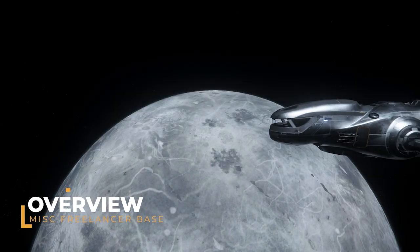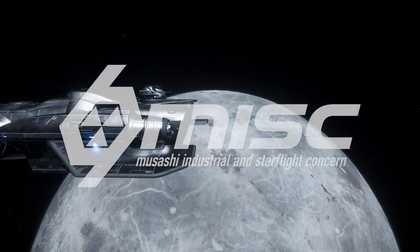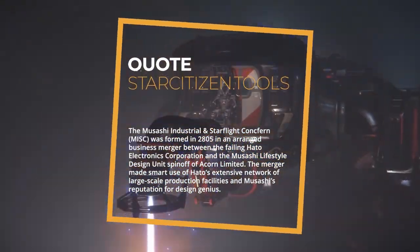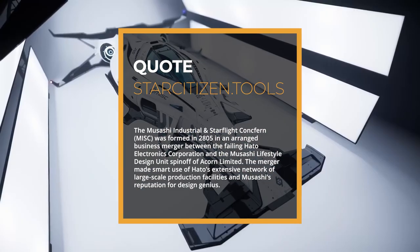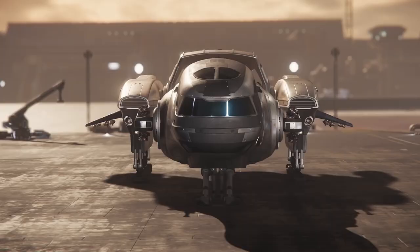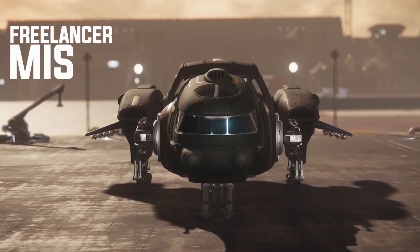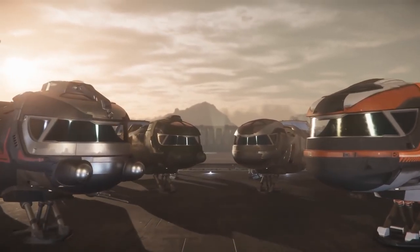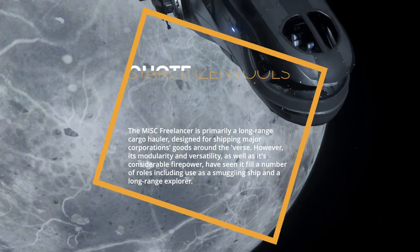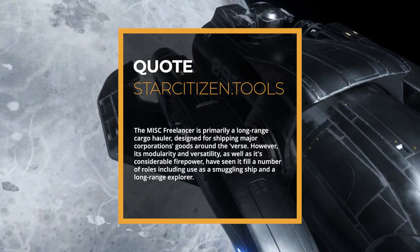The Freelancer base is a medium-sized cargo ship manufactured by Musashi Industrial and Starflight Concern, or MISC for short. MISC is a human-based company out of the Centauri system, founded in 2805. The Freelancer base is one of four Freelancer variants — the Freelancer Max, Durr, and MISC are also available. Be sure to check out my buyer's guides on those in the description.